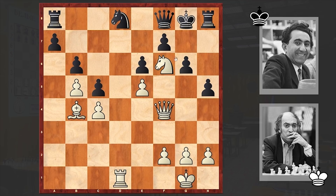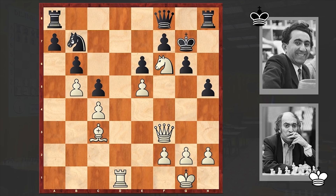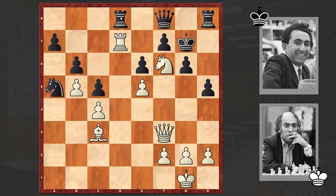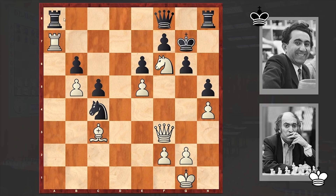Meanwhile, with c5, black is blocking the a3-f8 diagonal, securing some safe squares for his queen. Capturing en passant would allow black to activate his pieces. That's why we see knight takes e4 with a threat of knight f6 check. Queen goes on f8. But anyway, knight f6 check followed. King g7, bishop c3. An alternative is bishop e1 — in some cases, having blocked the first rank can be very useful in order not to allow in future rook d7 to be met with rook d8. We first see queen f3 — meanwhile Petrosian is activating his knight, trying to find a better square for it. And meanwhile, white's rook is penetrating the 7th rank.